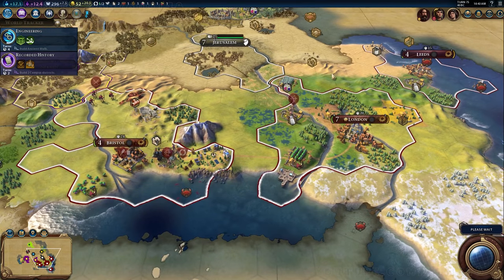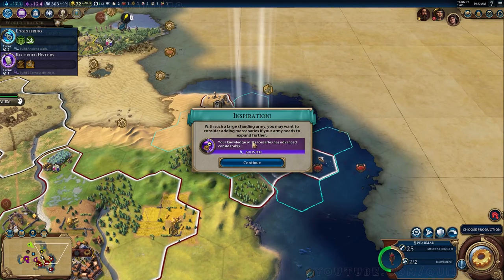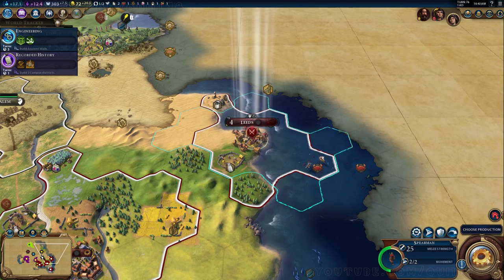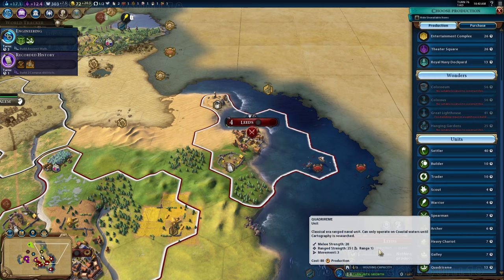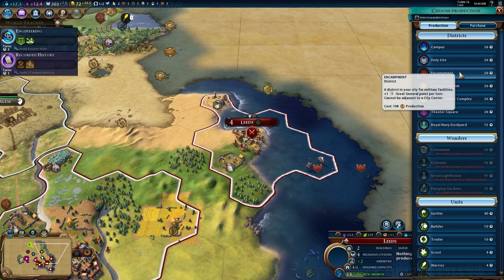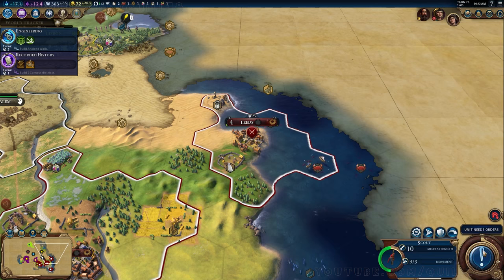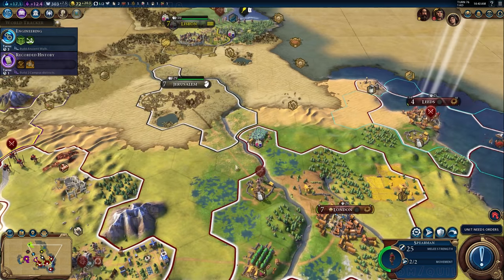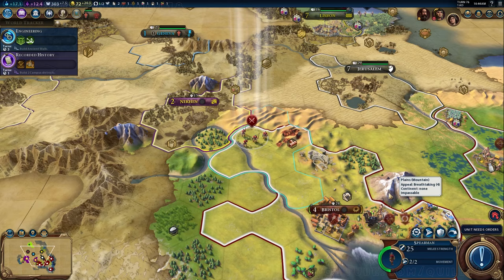Moving our units forward as much as possible. If I'm going to go to war, the sooner the better — especially since we don't have an economic advantage. If I had a bunch of rainforests or mountains with campuses generating science, I could afford to wait. But I don't know if Egypt has a better science rate. If they do, the longer I wait, the more advantage I give them — they could get the next tier of units or maybe they have iron. So the sooner we go, the better.